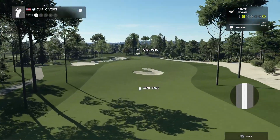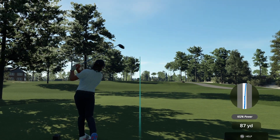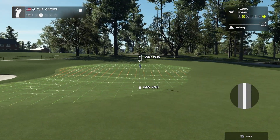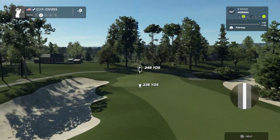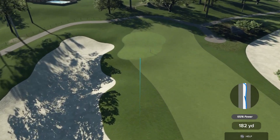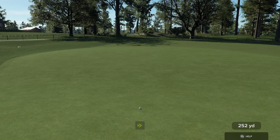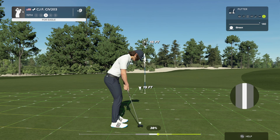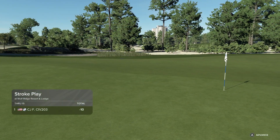Hole fifteen, par five, 576 yards. Good hit on the drive — 328 yards, about 250 to go. Hit the heel to slow it down a bit, get it up on the green near the cup. Went left of the cup but hit the edge of the green and slowed down. On the green — that's what matters. Hard to read this putt with break at both ends. Tapped it in — ten under par.